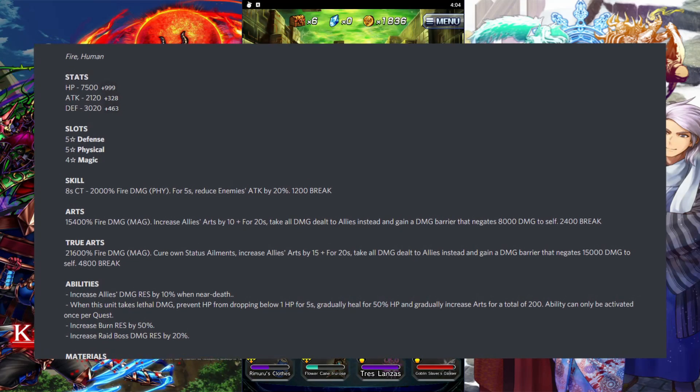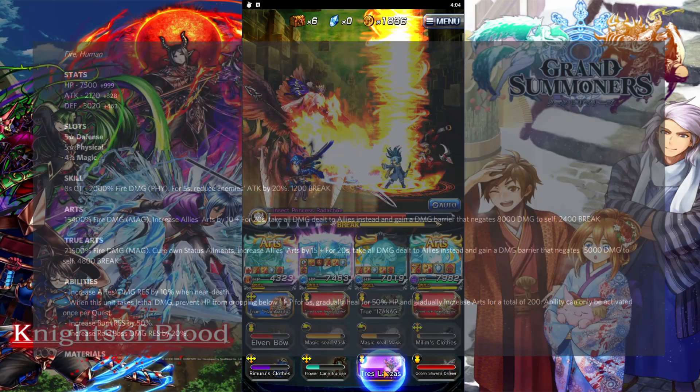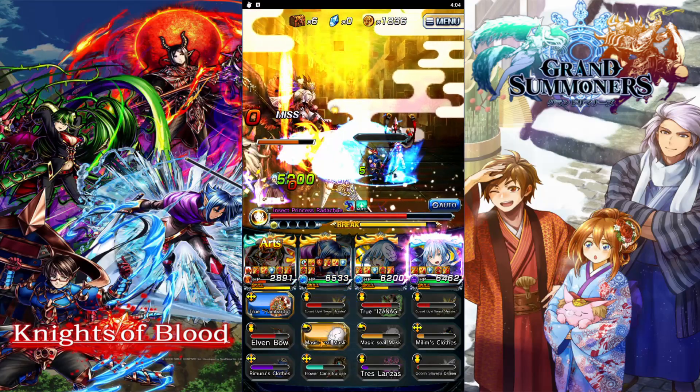With this team I'm using Box Ramiro and Samurai Ramiro. The only reason I'm using Samurai Ramiro is because I'm using Box — the stacking damage buff is helping Box out.